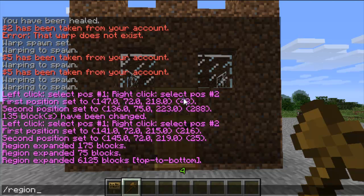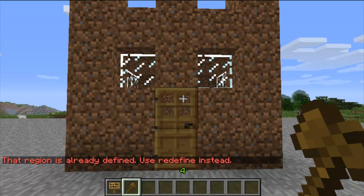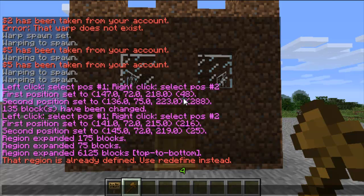I tend not to use expand vert so players can still dig underneath. Then define the region — so region define — I'll name it 'house'.